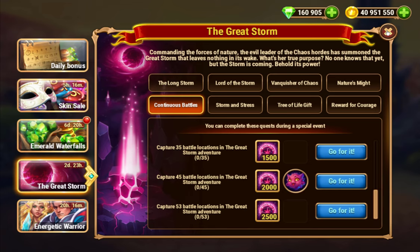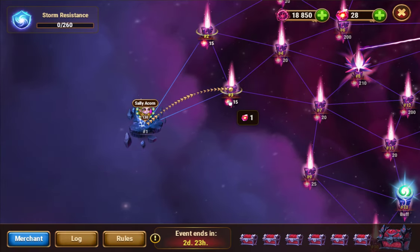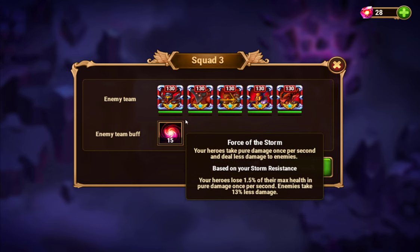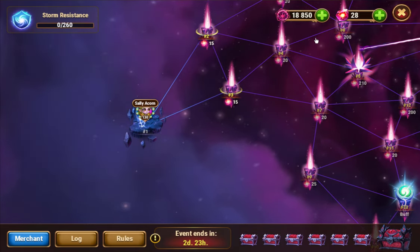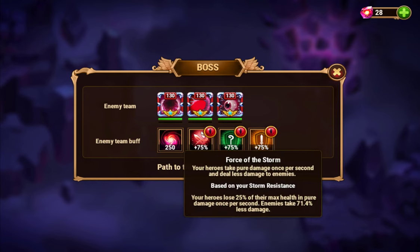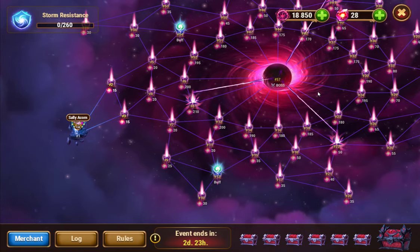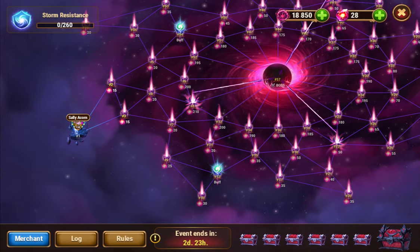Storm resistance: every node you clear gives five storm resistance. Your heroes lose 1.5% of their max health as pure damage once per second. The boss node has 250 storm power, so clearing 44–45 nodes gets you 220 storm resistance, meaning you drain only about 3% health per second — enough to overcome with healing. Check my previous playthroughs linked below for more detail.